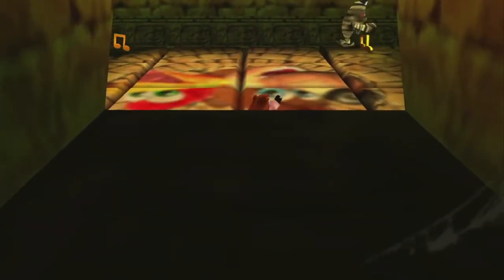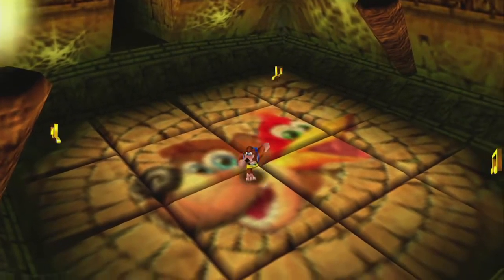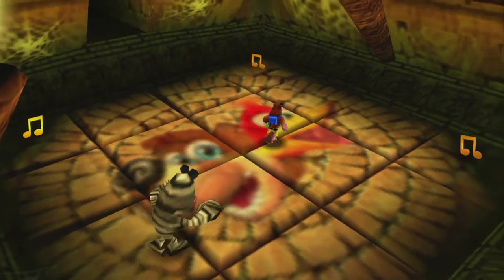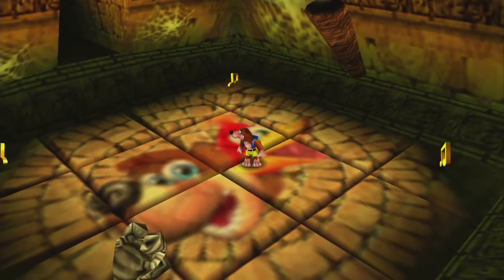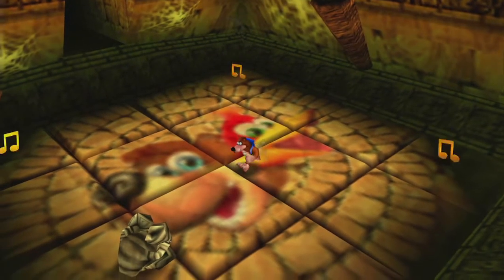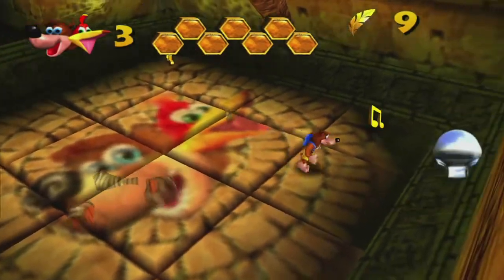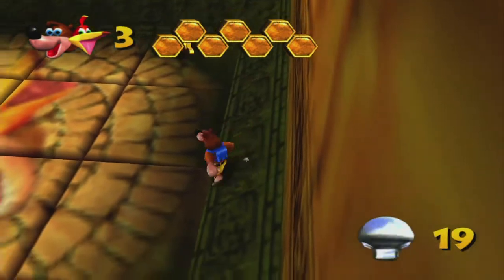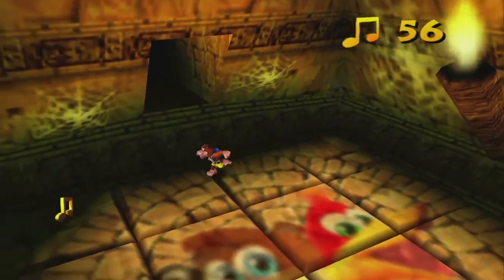In here you've got notes, a mumbo token, and a puzzle. But the puzzle is made difficult by this mummy. Mummies cannot be killed normally — they can only be stunned. The way to kill them permanently is to activate the gold feathers to get rid of them. Get the mumbo token, get the notes, and now we're going to play a game of memory.